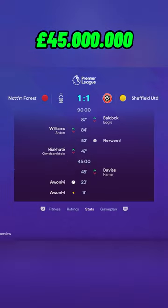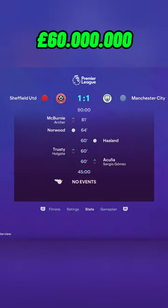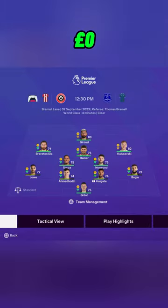We lose to Crystal Palace but still score 2 goals, and get a 1-1 draw with Nottingham Forest. We somehow lose to Port Vale without scoring, but do get a 1-1 draw with City. I've signed Kulusevski for the wing and Giroud as a temporary striker, and changed the formation.